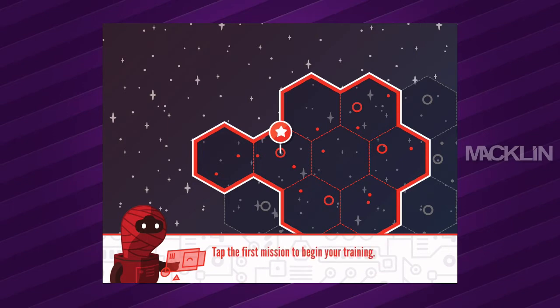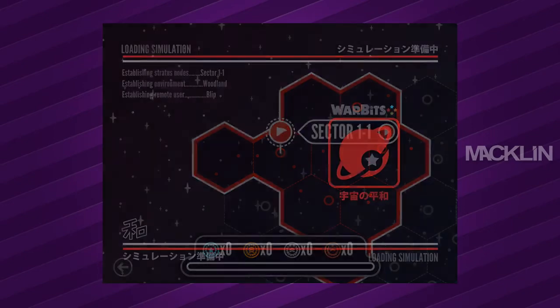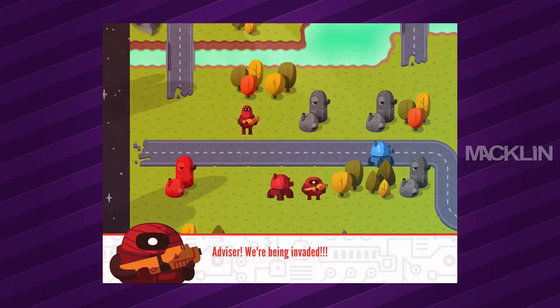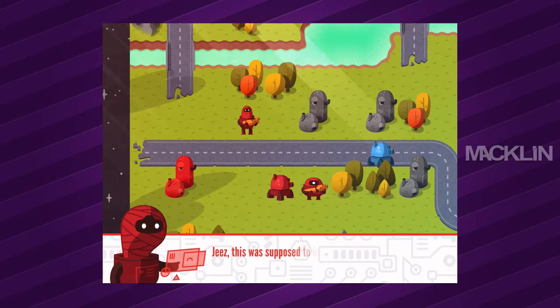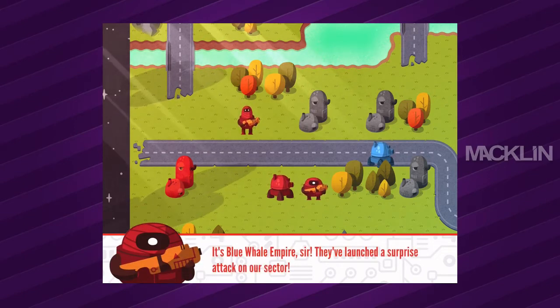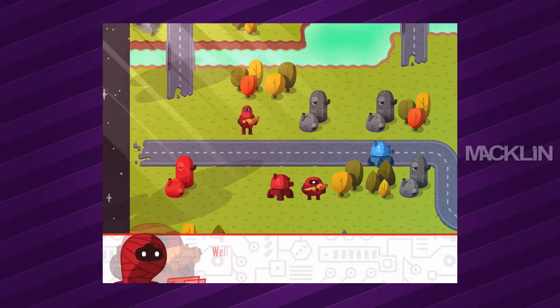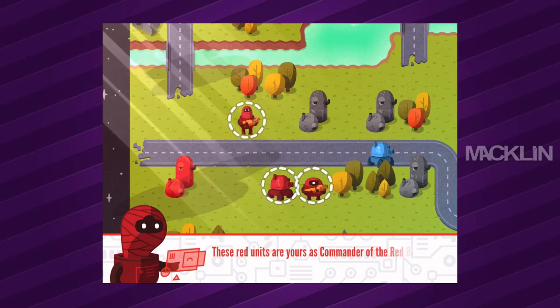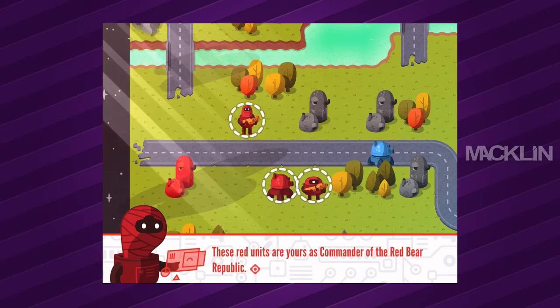This experiment should last longer than previous attempts — besides, we're running low on blastonium. Tap the first mission to begin your training. Sector 1-1. Advisor, we're being invaded! This was supposed to be a training simulation. It's Blue Whale Empire, sir — they've launched a surprise attack on our sector. These red units are yours as commander of the Red Bear Republic.